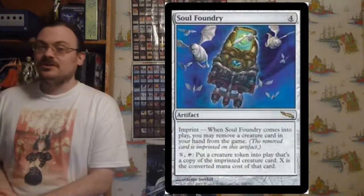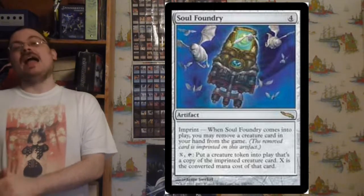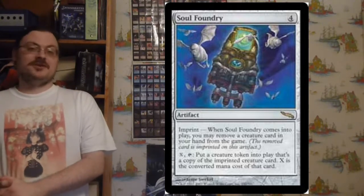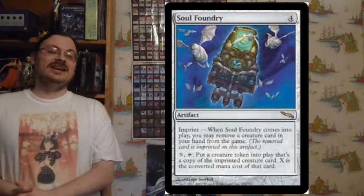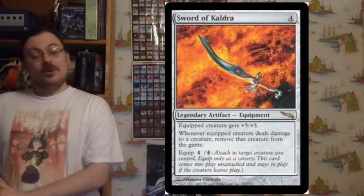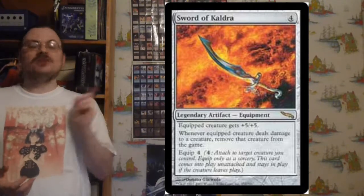Soul Foundry has Imprint — remove a creature card from your hand from the game, and for X and tapping it, put a token copy of the exiled creature into play where X is its converted mana cost. So if you exile a four-cost creature, you can pay four each turn, tap Soul Foundry, and create token copies of the exiled creature. Sword of Kaldra: equipped creature gets +5/+5; if it deals damage to a creature, remove that creature from the game. Equip cost: four.